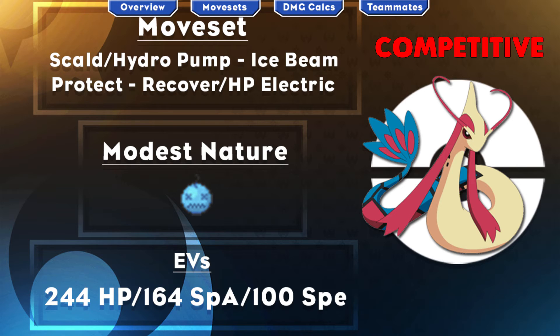Scald is there for Krookodile, Ice Beam is there for Salamence and Garchomp, and Recover is there because once you get that boost you're probably going to be whittled down — if you want to get that HP back to stick around as long as possible, that's why you go for Recover. But if you feel like your team struggles with Gyarados or Pelipper, HP Electric is there to pick up the guaranteed knockout. However, Ice Beam is a guaranteed 2HKO on 4 HP invested Gyarados, so keep that in mind if you want to go for Recover instead. This set is meant to take advantage of Intimidate users, so if your team struggles with that, make sure to use it.